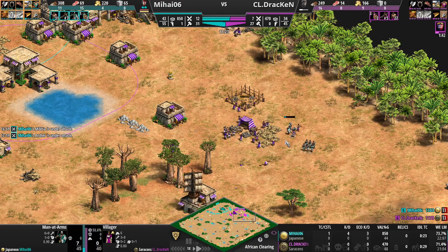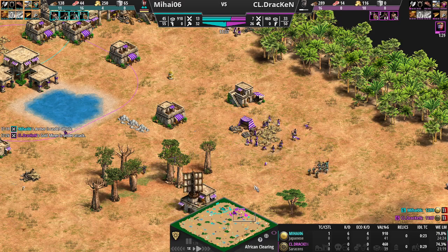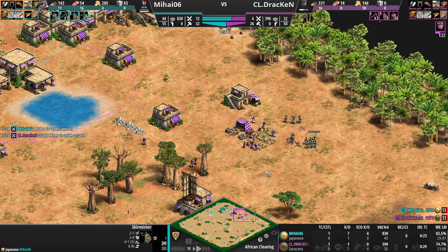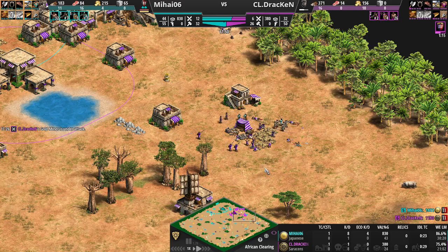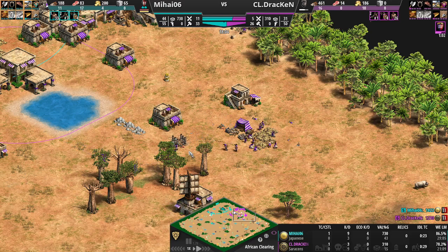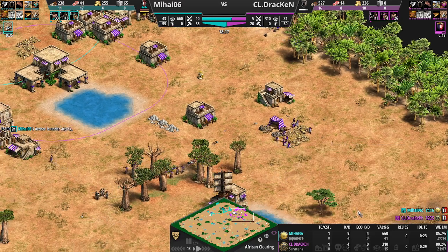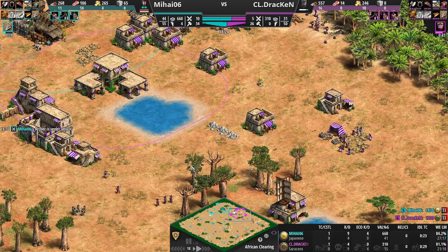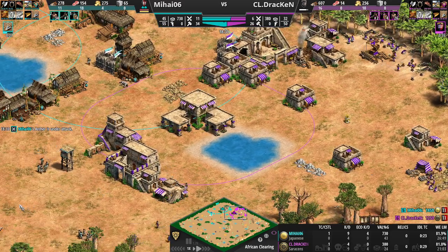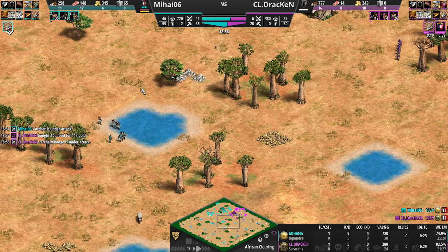He's got to continually back away — he can't afford to lose any army. He's got to abandon this gold mine or else he's going to lose many villagers. Just bleeding villagers now — four villagers down overall, five down overall. His army is getting wrecked as well. I think Mihai just took the game — Mihai is in an absolutely dominant position right now. The eco KD is four to zero. Not what you want to see. Drakken is only 30 seconds from Castle Age but what can he do? He's got gold — he's Saracens with gold. Zero villagers on food.